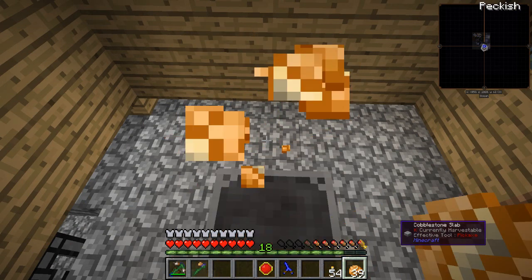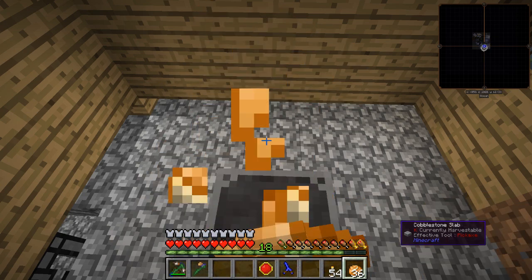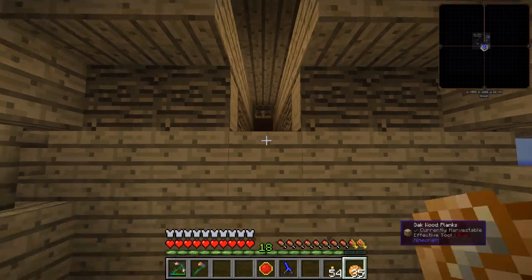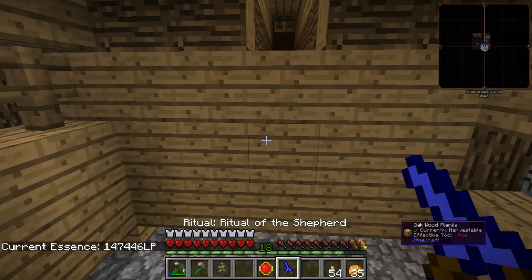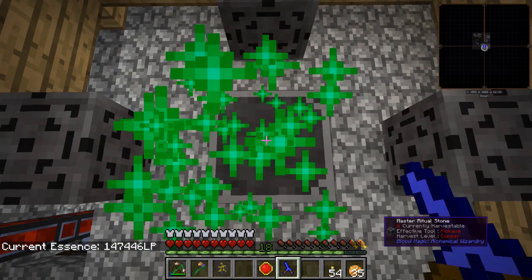The Ritual of the Shepherd is going to use up some LP every time I activate it, so let's have a quick check to make sure I've got plenty in. I haven't got the mob farm on at the minute because I knew I was going to do this and didn't want any mobs going the wrong way. I've still got loads - and it didn't use any until activation.